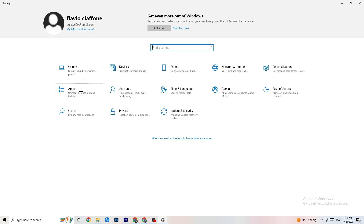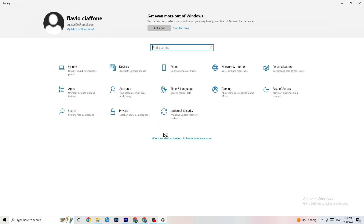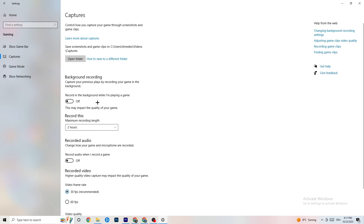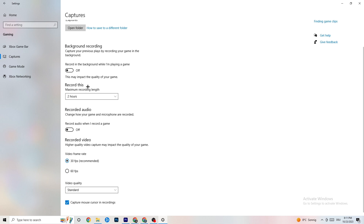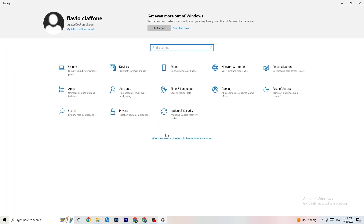Go back to Settings and click on 'Gaming.' Under 'Xbox Game Bar,' turn it off — you don't need it and it will just drain performance. Under 'Captures,' turn that off too, because if something is running in the background it can cause mid-game crashes, prevent the game from starting, or cause FPS drops. Under 'Game Mode,' it works differently for different people — try it both on and off to see what works best for you.